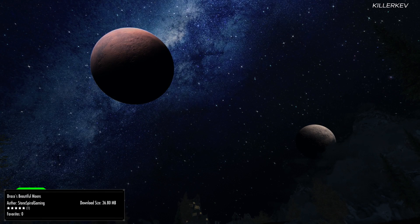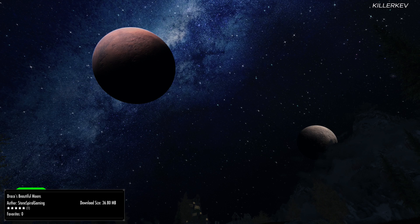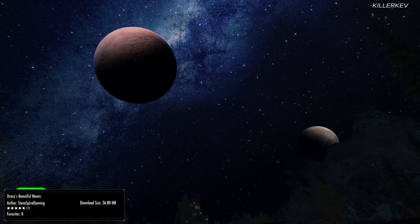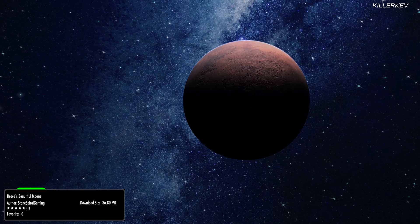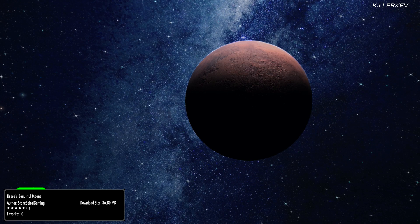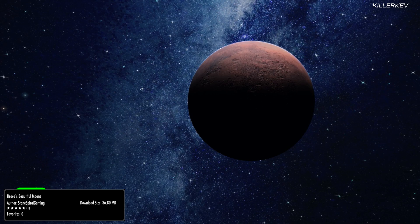Draco's Beautiful Moons, coming in at 36.8MB — a day-one port from NexusMods.com. This is part four of the mod author's upscaling adventure, this time focusing on both moons within the game. They've removed some boring effects and upscaled the vanilla moons to 4K texture quality. This is a 2K version, possibly due to file compression or platform limitations with 4K resolution. Nonetheless, it looks absolutely stunning. Draco has done a load of other mods on the Bethesda website, and pairing them together would be absolutely insane — go check out their other work too.